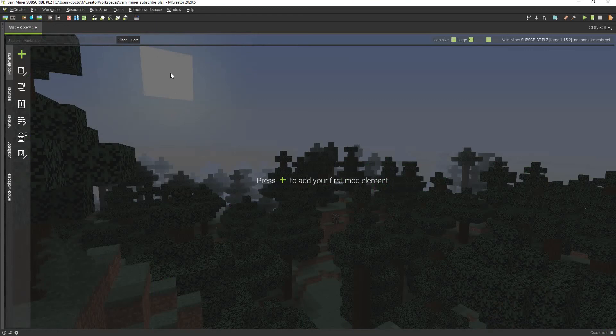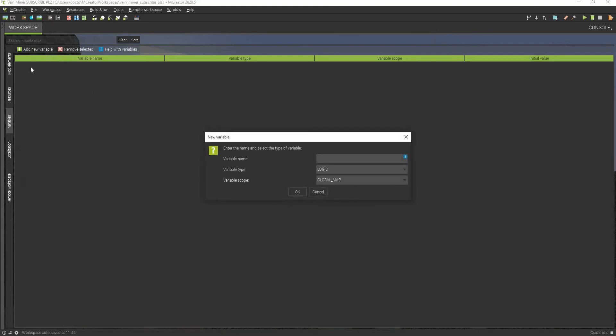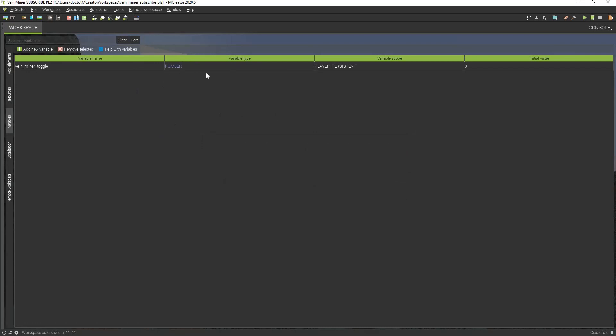So here we are in a brand new workspace. Now let's start with the first, probably most important thing, which is the global variable. We're going to go to the variables tab right here and hit new variable. We're going to be calling this veinminertoggle. We're going to make this a number because that seems to work the best, and also player persistent. Make sure that the initial value is zero.